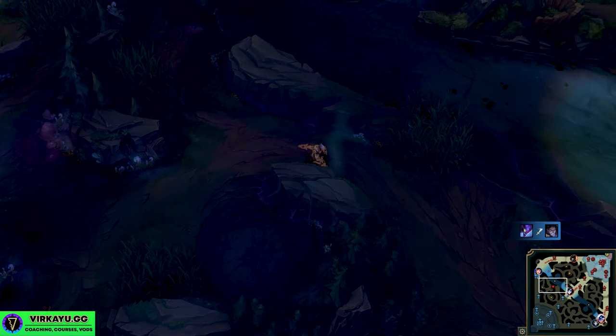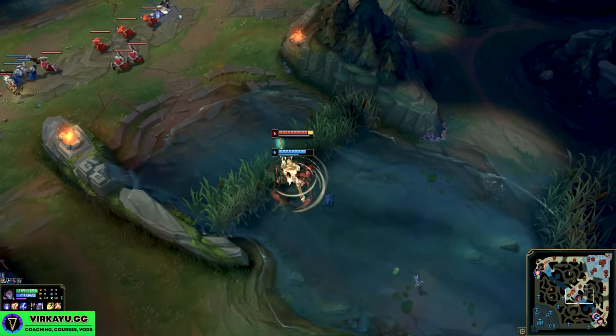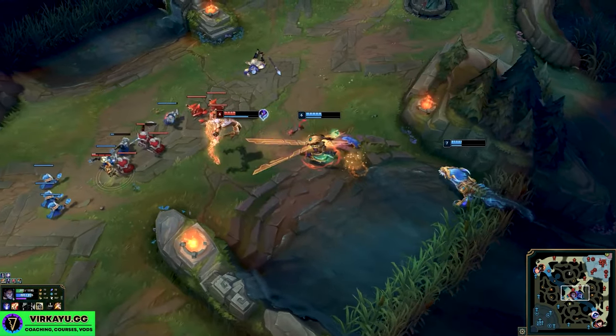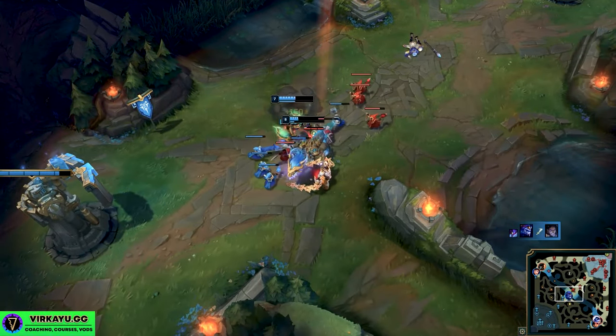Whereas if you go for a really good invade like the Silas does, and then you make a mechanical misplay against the Kha'Zix, you die and he gets to win the game. So when you nail down that tight champion pool to three champions — or one trick if you want, just please dodge if it's banned — you're going to have quicker results.